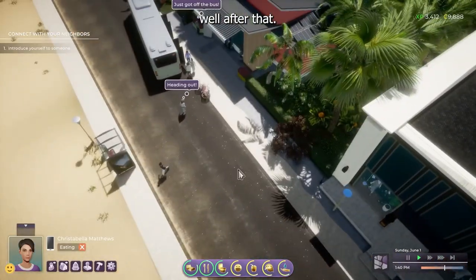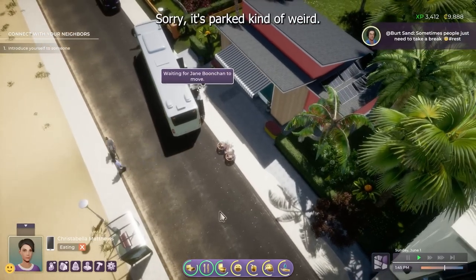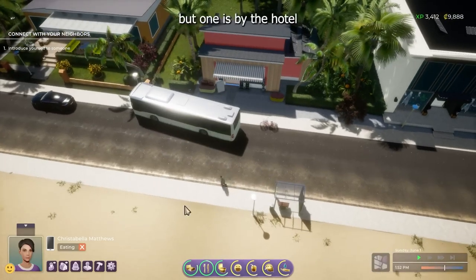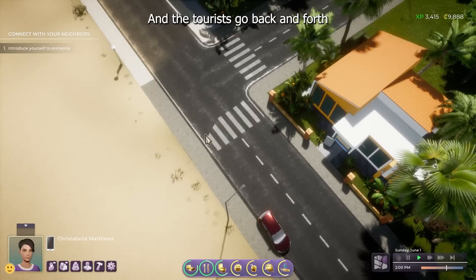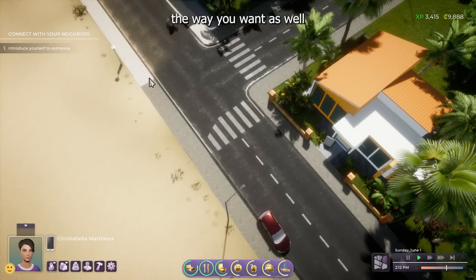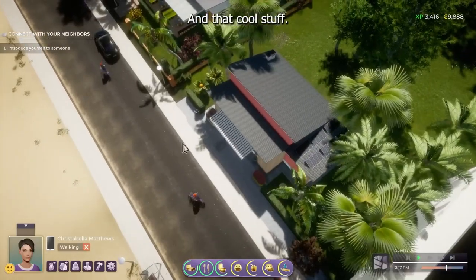We get to see a tour bus — apparently it brings people from two bus stops within the world, one on the beach and one further inland, just to make the world feel alive with people traveling and tourists. Tourists will stay in hotels. You can actually create your own hotels and place them wherever you want, and tourists will come to those areas specifically.